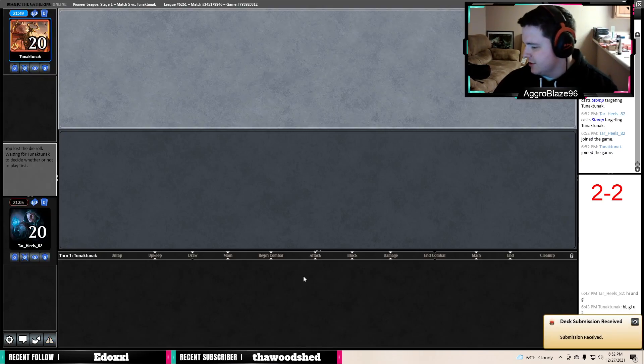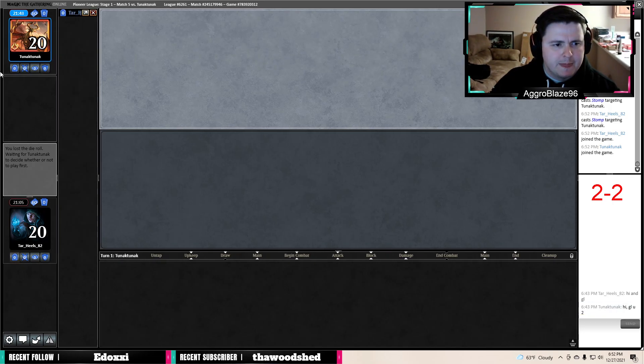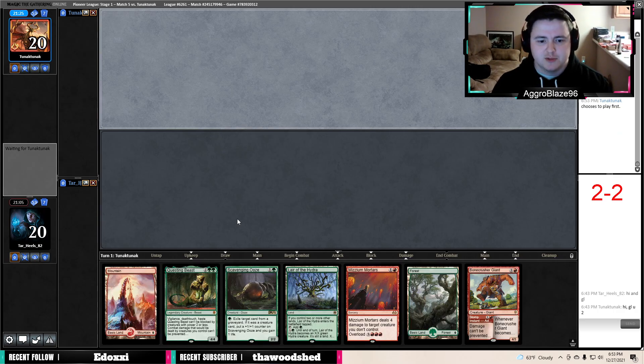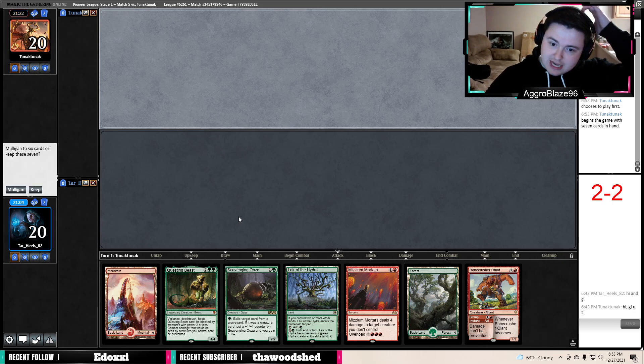I don't think it's correct to bring in Cinder Vines. I'm standing by the analysis — they were so good as a taxing effect in Burn where you were already applying a lot of pressure to their life total. If you were playing Gruul Burn in Pioneer and you had that card in your sideboard, I would say bring it in — it just taxes them harder.